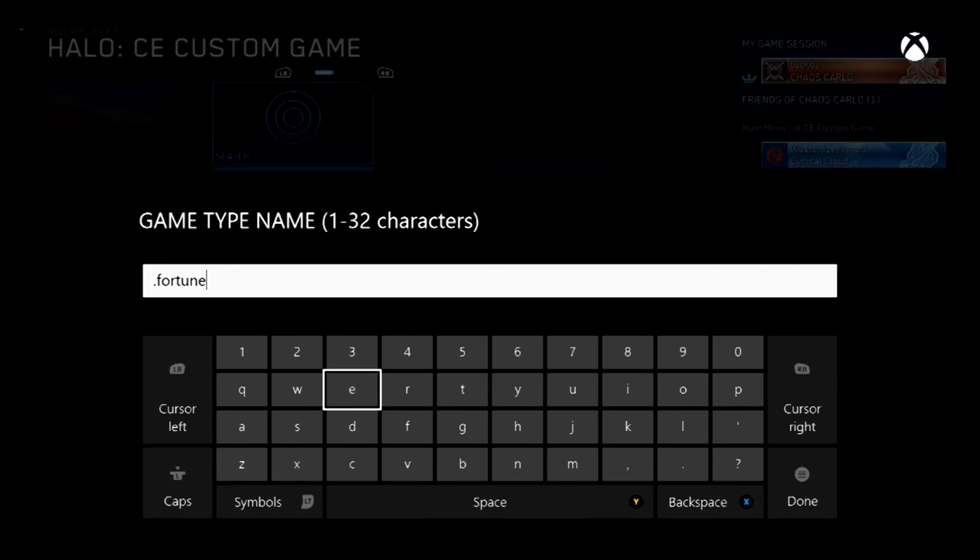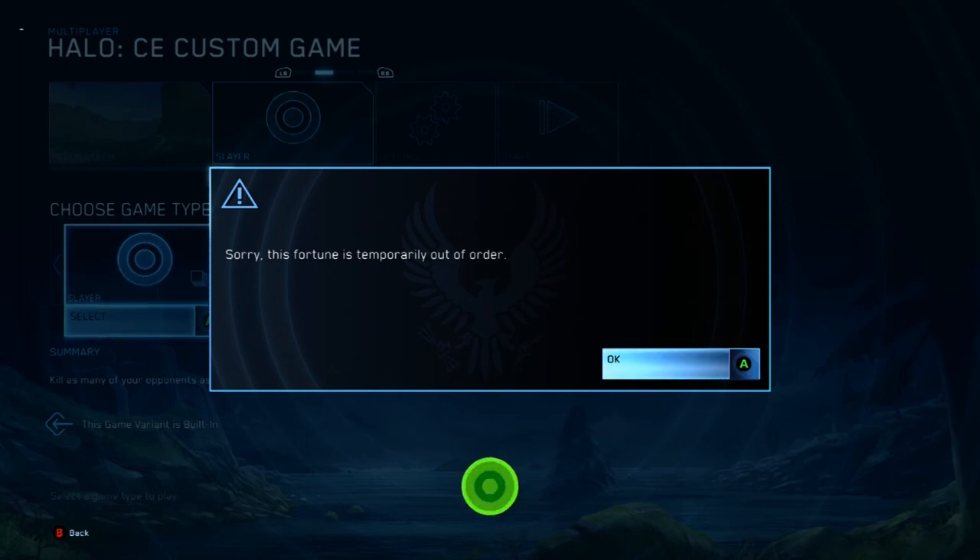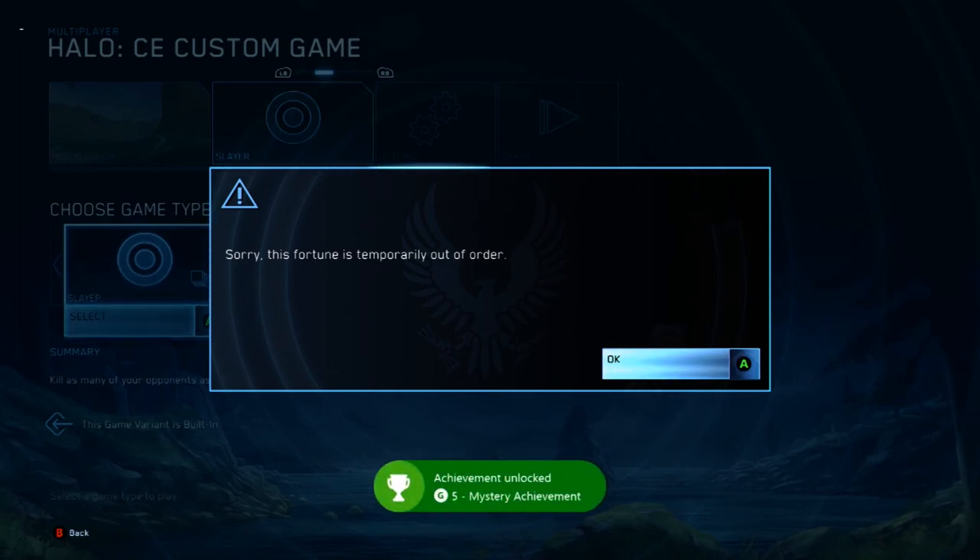When you are finished, press done. It will say 'sorry, this fortune is temporarily out of order,' and the achievement should unlock.